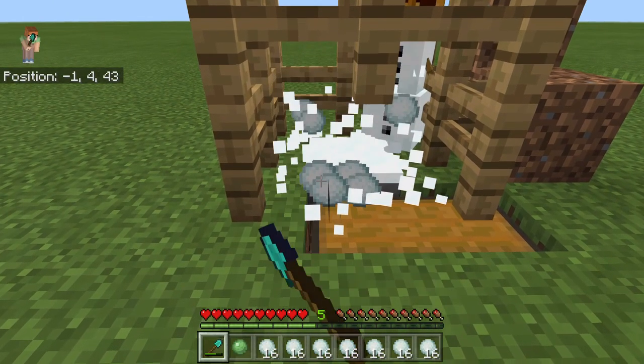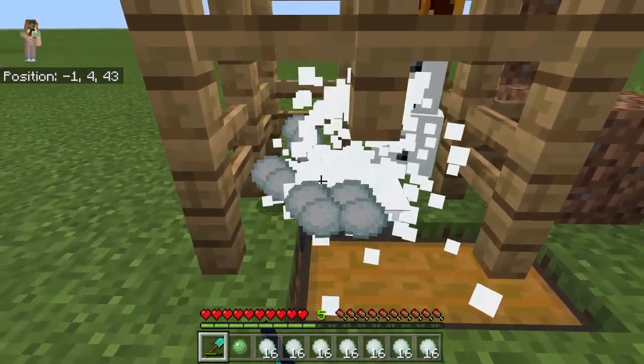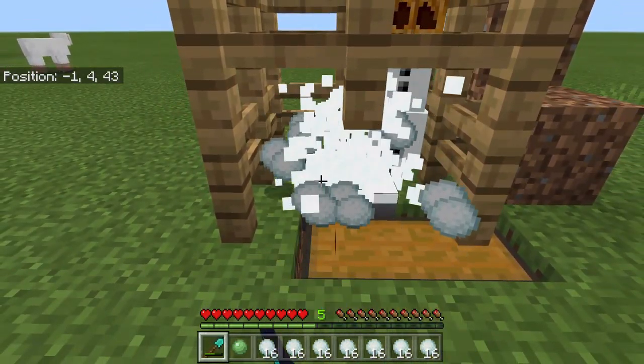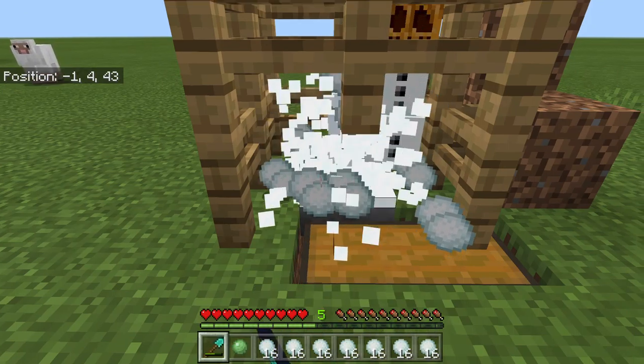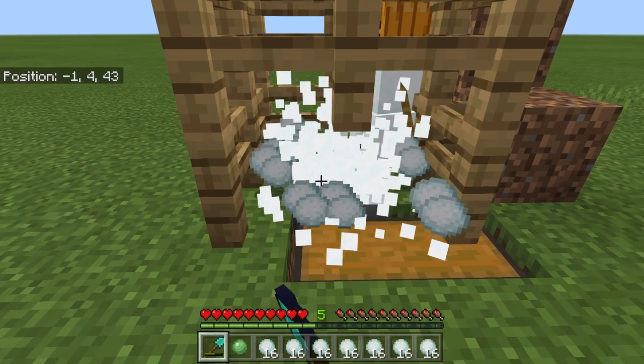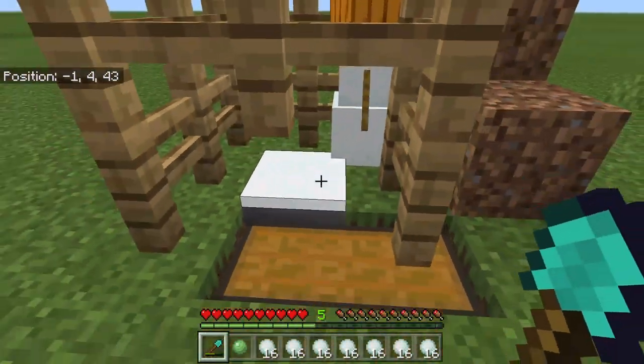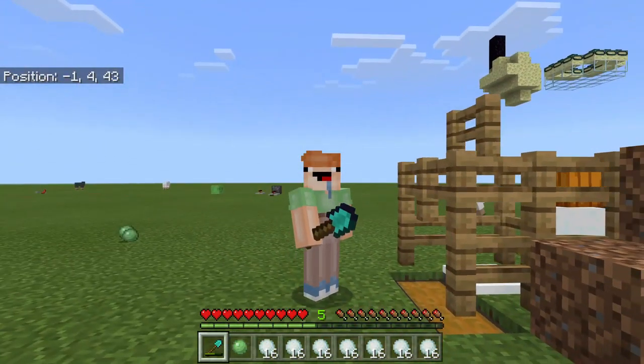If you don't have enough iron — if you don't have a chest and five iron to make your hopper at the time that you are at in your world — you can just make it like this and just collect them. If you learned something new, let me know.